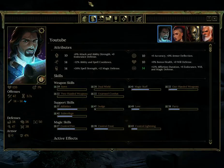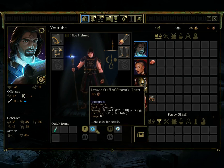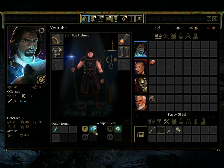What was that staff we picked up? Shock, range 8. By comparison, there's frost — same range, more DPS, better recovery time. Good.